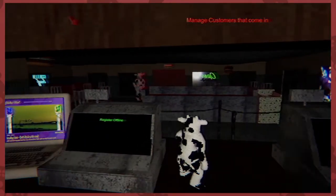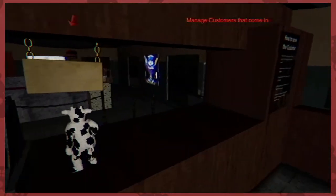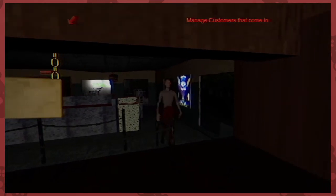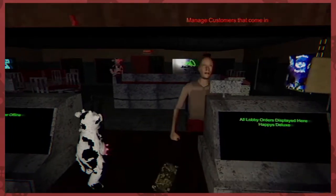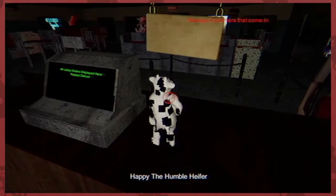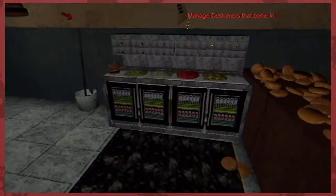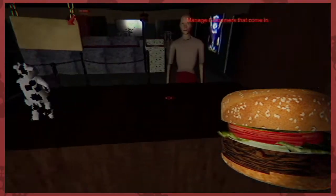Are there customers on the way, or am I just kind of hanging out? What is that poster? Oh, here comes someone. Hi. Look at this — look at the swagger on this guy. All lobby orders displayed here: Happy Deluxe. So make this person a burger. Where are the patties? Where are the patties? This has totally not been standing here the whole time.